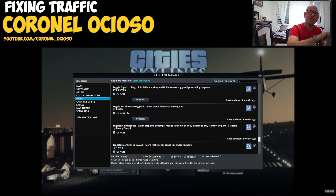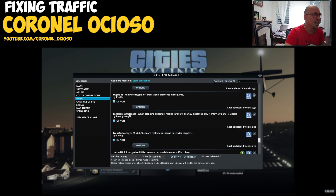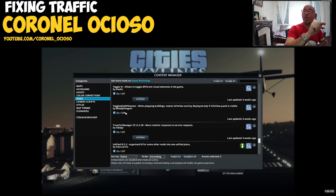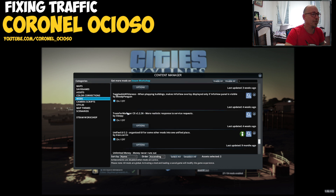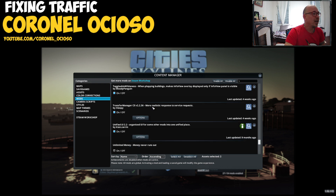Toggle It — I'm gonna keep it because I think this might be the one that allows me to hide chirper. Whiteness — I think this is the one that when I press I, it changes from info view to normal map view. So this stays.